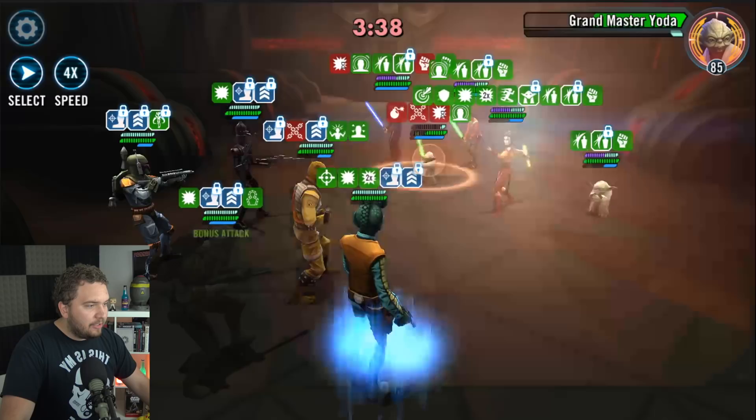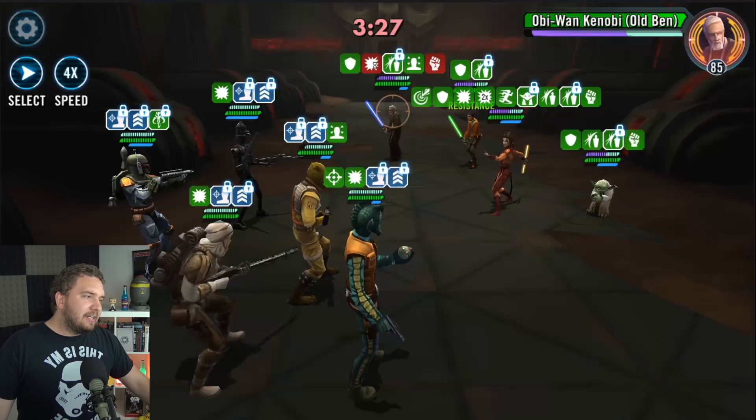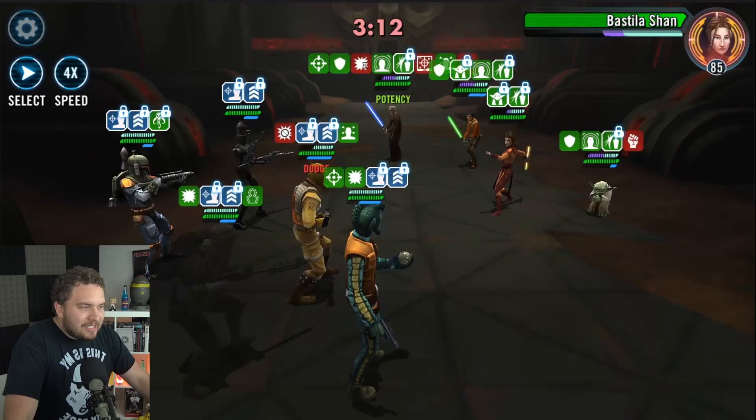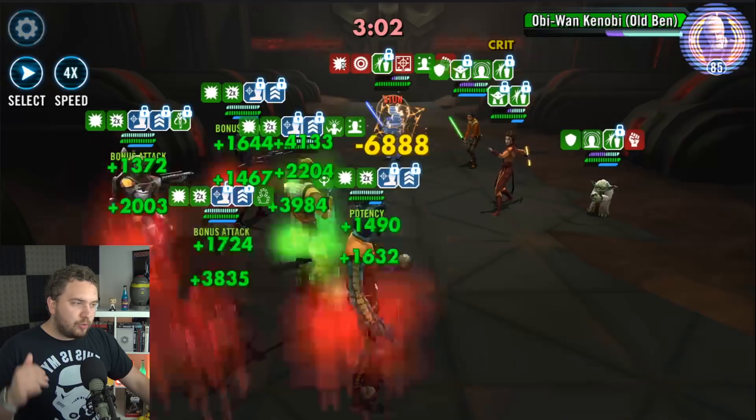Now we can just pretty much work on our next target. Old Ben's going to taunt soon, so might as well just start chipping away at him. Kind of like Thrawn's team - that team worked because once you finally took out a single character, you're pretty much good to go. This team is all about triggering the contract, and once you get the contract triggered and you survive the initial onslaught, you should be good to go.